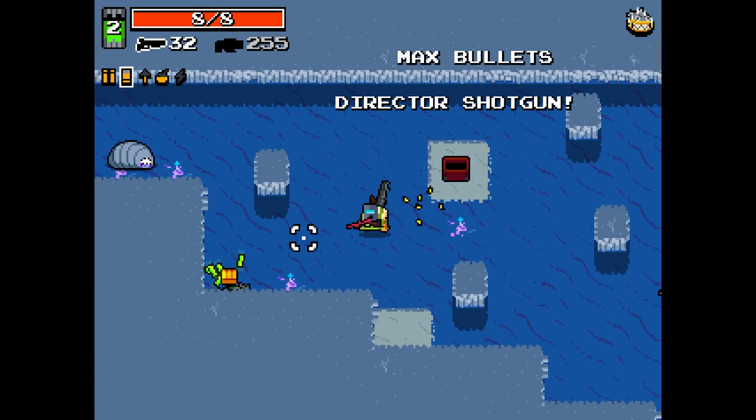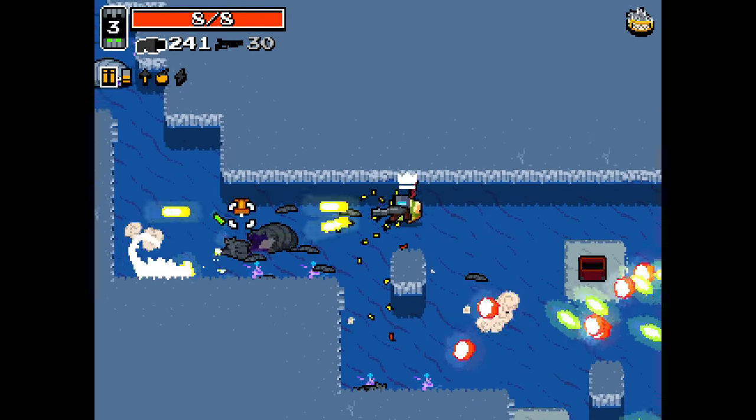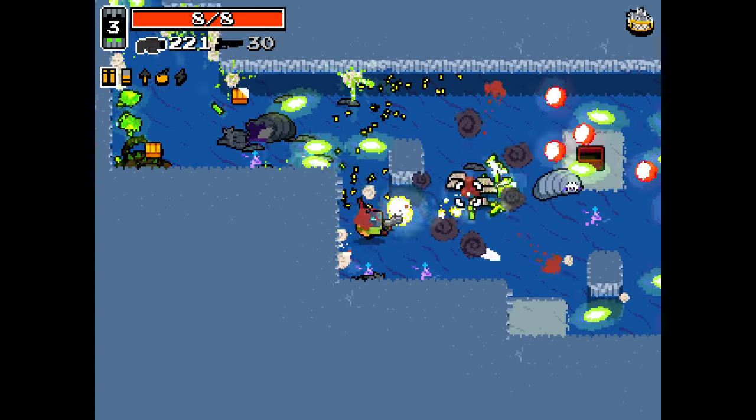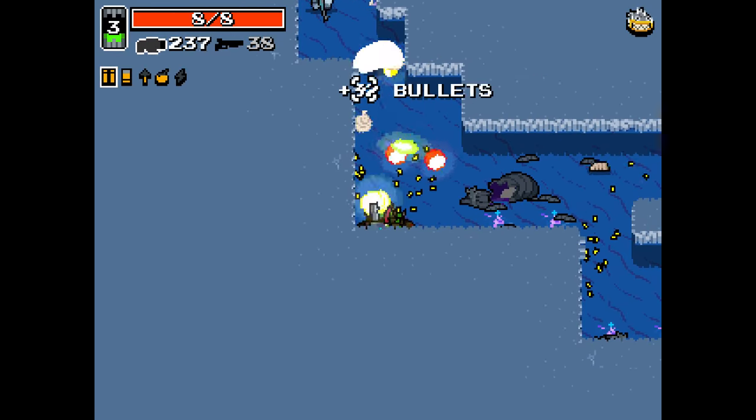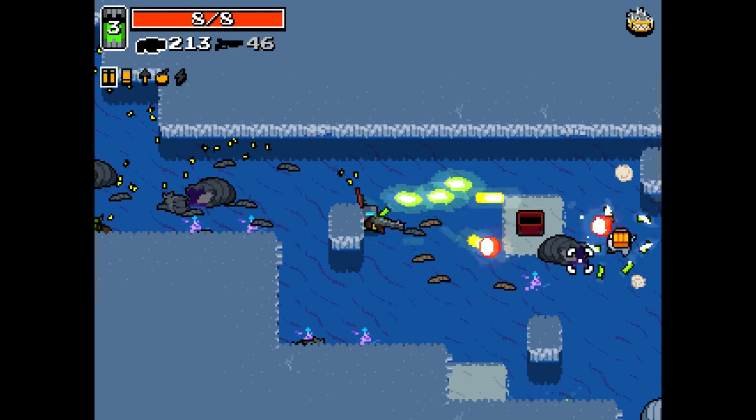Weaponsmith is a metal head. Direction shotgun. The safe place has been found. Now we must reside within the safe space, as best as possible.